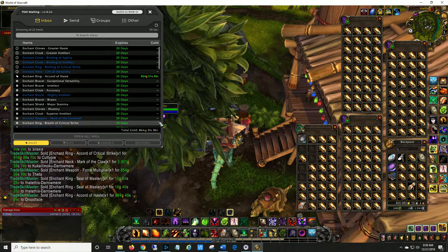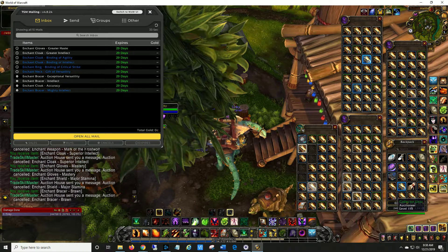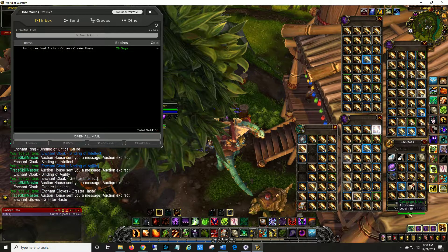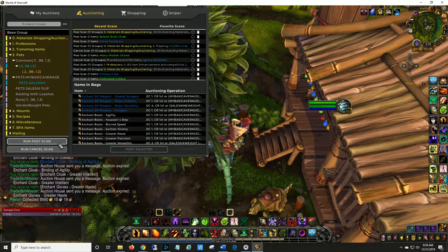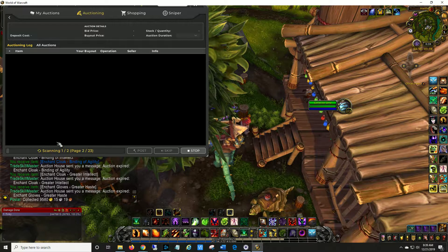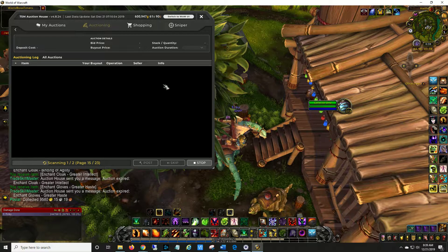There's someone on the server who is constantly active — I don't think they have a Brutasaur mount but they're sitting in their garrison with probably an auction addon set up. The minute you post something they come in and undercut you. So the way I've set up my groups addresses that.